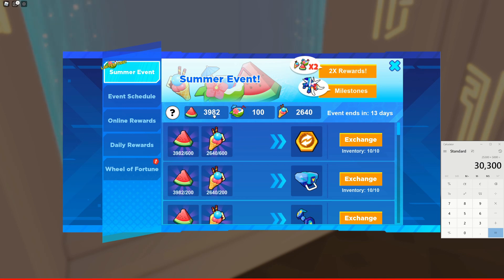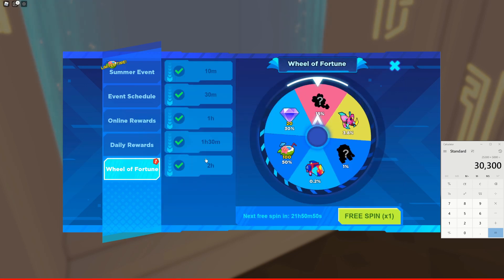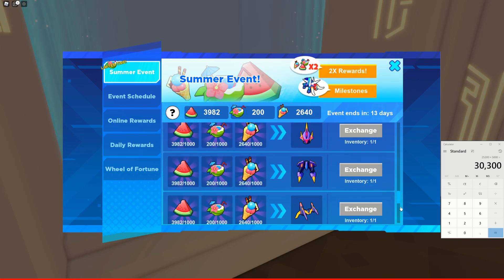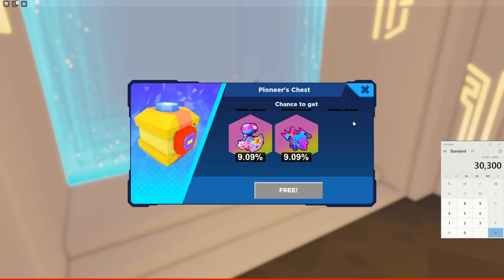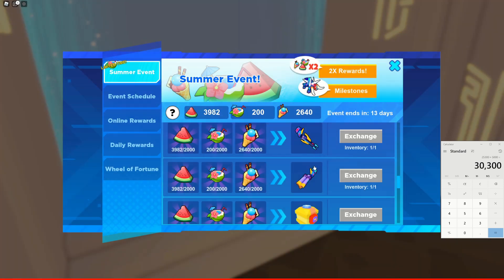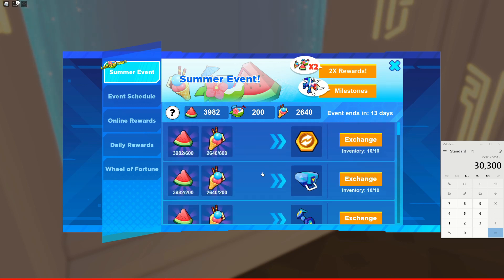To wrap up: watermelon you can get unlimited by just battling robots; ice cream cone you can get unlimited by doing the crypt over and over; but coconut drink you can only get from online rewards and the Wheel of Fortune. Get the mythical box first — that is the number one priority. Get the mythical parts before legendaries. If you have any coconut drinks left near the end of the event, then get the legendary scraps. Don't regret missing these limited items — the arms might be gone forever after the event.